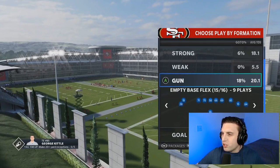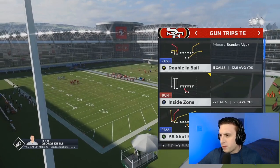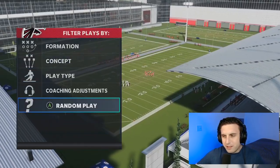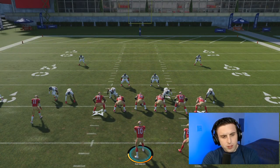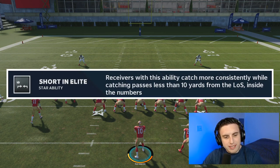So let's go into practice mode. I'm going to go into gun trips tight end — I'm in the Las Vegas Raiders playbook — and I'm going to call a very popular play: curl flat, with random play on defense. Let's first look at the description that EA gave us and then talk about which part they left out. Again, receivers with this ability catch more consistently while catching passes less than 10 yards from the line of scrimmage inside the numbers.